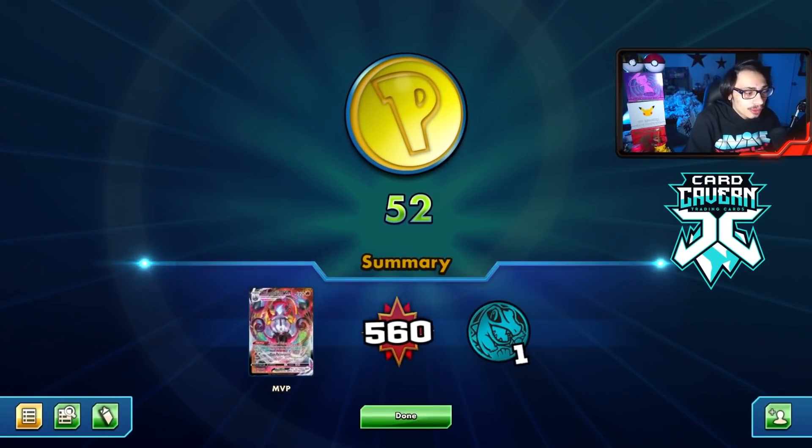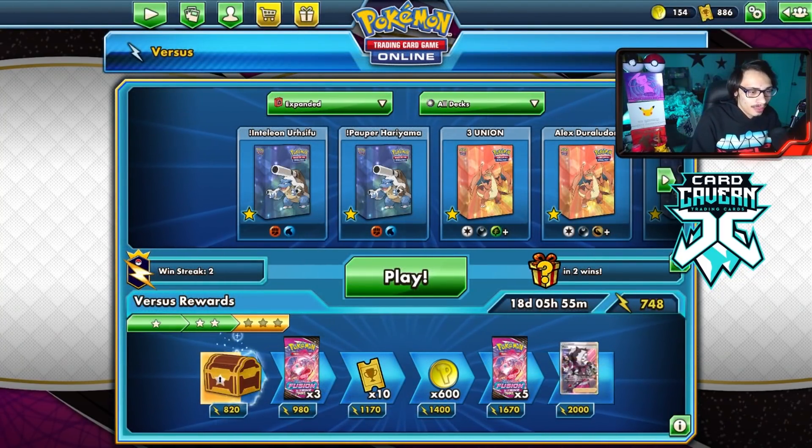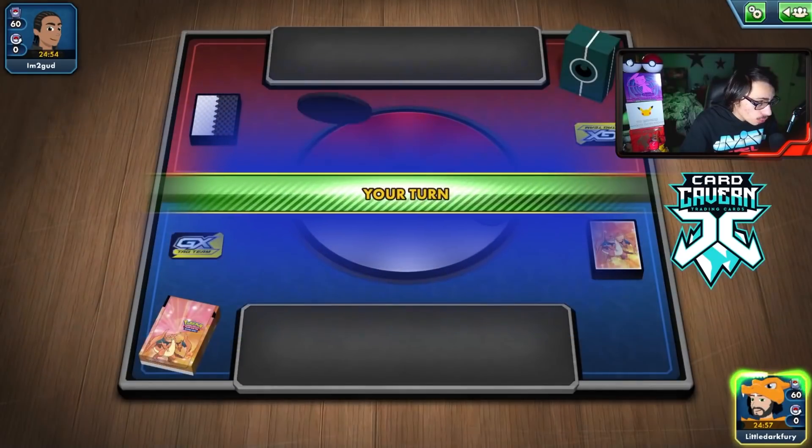We beat the Dragapult deck! Honestly I wasn't sure we should have won that because Garbotoxin just destroys us, but we got lucky they didn't activate it. They also played a lot of items - Fog Crystal, Treasures, Hammer, VS Seeker - which helped our damage output. We'll take it.